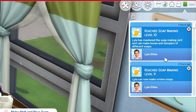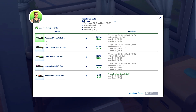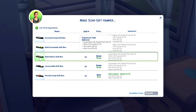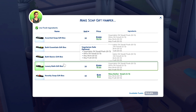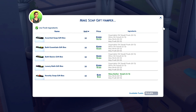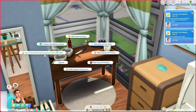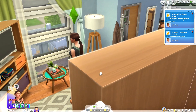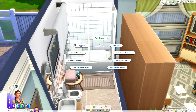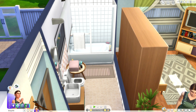At level eight the notes say you can purchase a business license, but it doesn't actually unlock until level ten, so disregard that. The license is 5,000 simoleons by the way. At level nine you can make ombre soaps, and at level ten you've officially mastered the skill and can make boxes and hampers of different soaps. You can make assorted soap gift boxes that sell for around 700 simoleons, and each soap within the box is actually usable. You can open it, give it as a gift, sell it in your store with Get to Work, or run an at-home business.